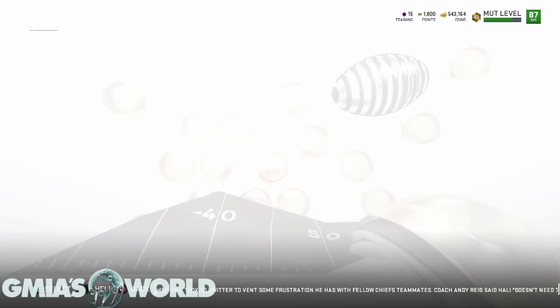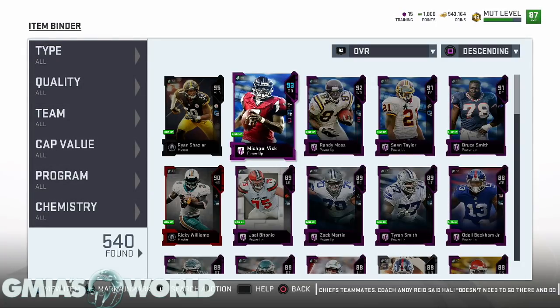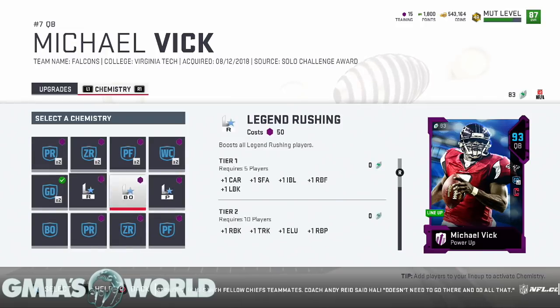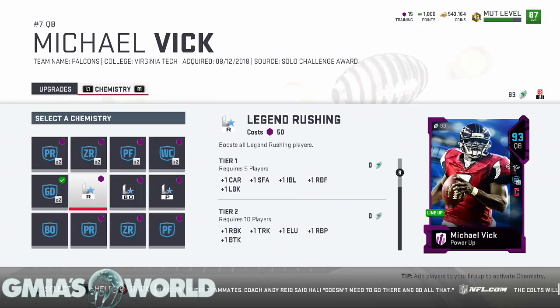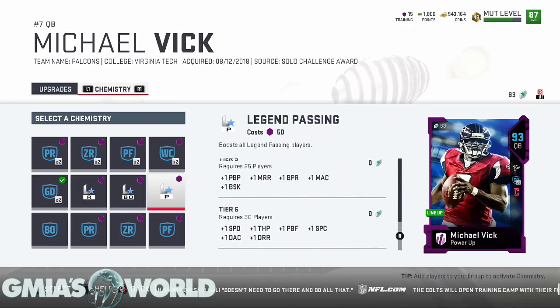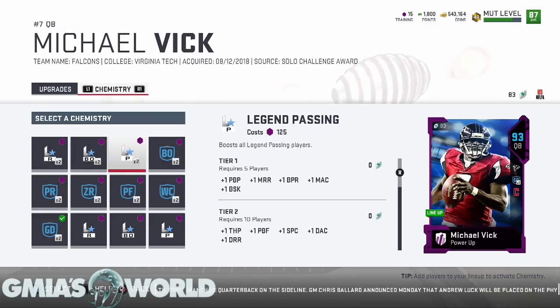Let me show you Vick's legend status so you can understand what's going on. On the defensive side you'll get those defensive chemistries, but on the offensive side it's different — you're not going to have the same chems. You'll still get a similar effect; at 30 players you get the speed boost. EA is giving you the opportunity to build your team however you want. The issue is you'll never get to the top status of the cards if you don't start from the base, which EA gives you for free.